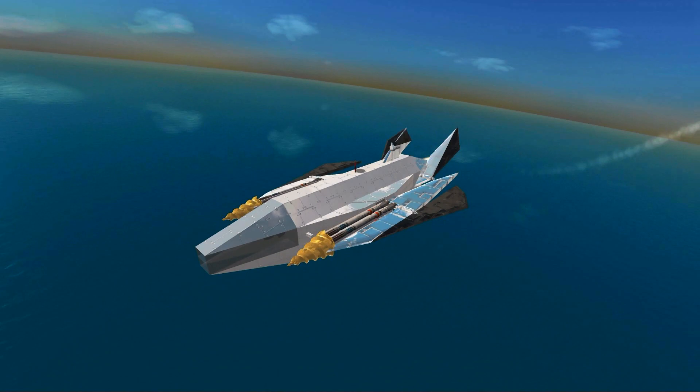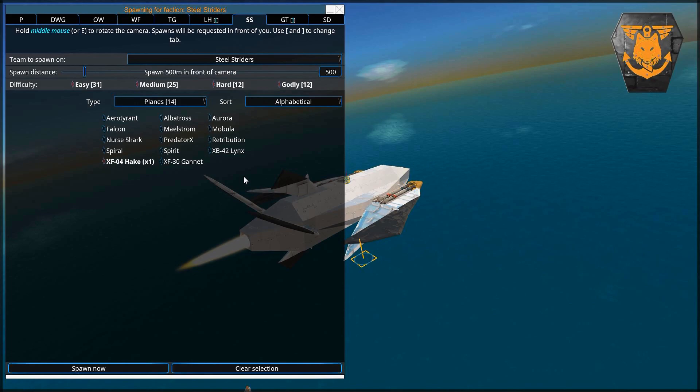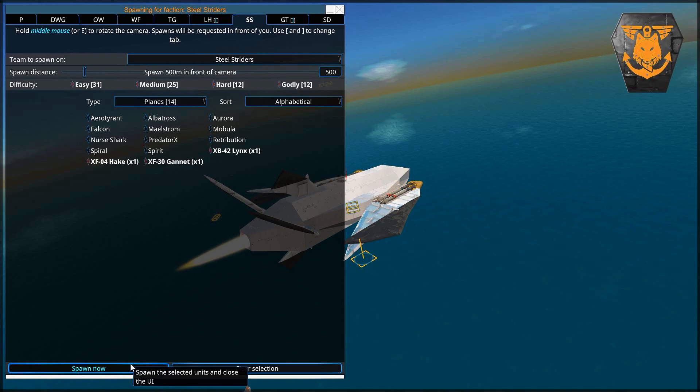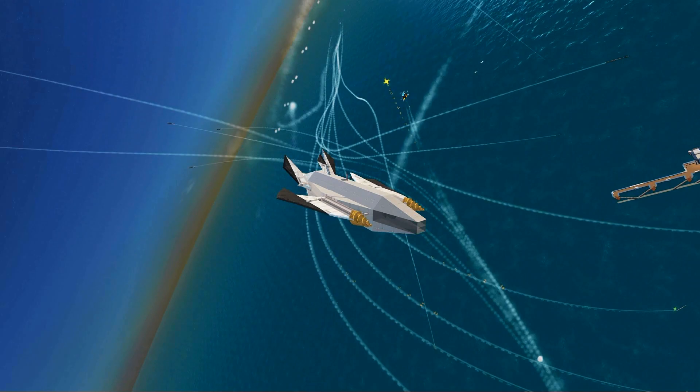I want to showcase the Aerobix a little bit. We're going to go into the Steel Striders. There is actually the Hake — I think people asked me to try stuff against the Hake. So let's spawn a Hake, a Gannet, and a Lynx. Let's just spawn all of them and see if we die.